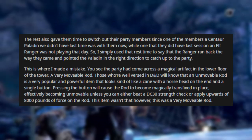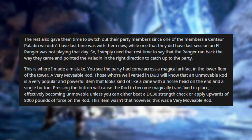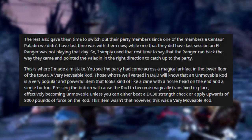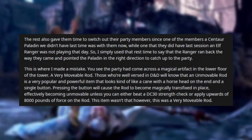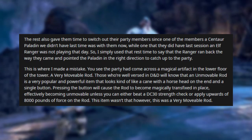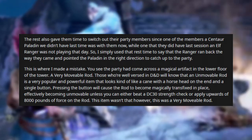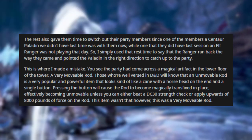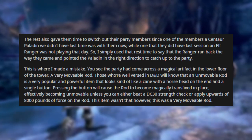The rest gave them time to swap party members — a paladin who hadn't been there last time joined, while an elf ranger who had been there wasn't playing that day. I used the rest to say the ranger ran back and pointed the paladin in the right direction to catch up. This is where I made a mistake. The party had come across a magical artifact on the lower floor of the tower — a 'very movable rod.' Those versed in D&D know the immovable rod is a popular item that looks like a cane with a button; pressing it fixes the rod in place, effectively immovable unless you beat a DC 30 strength check or apply 8,000 pounds of force.